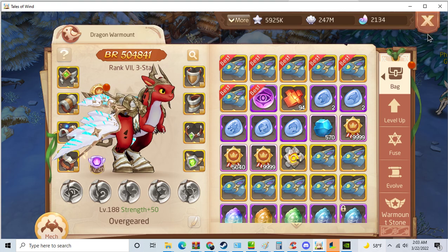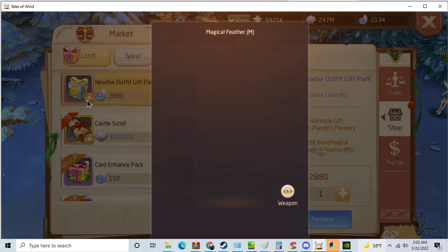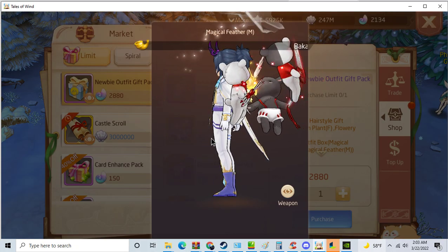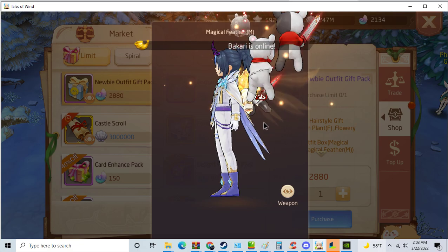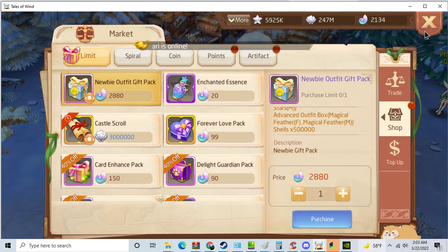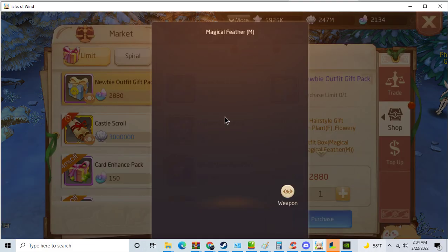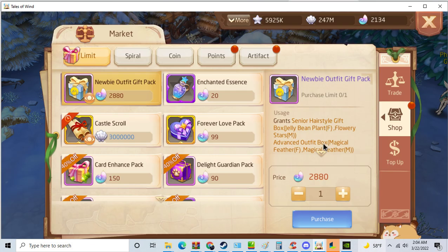They're also selling an outfit — a magic captain outfit, or magical feathers. It gives you some shells, but it's up to you whether you think it's worth buying. It also comes with a hairstyle box.